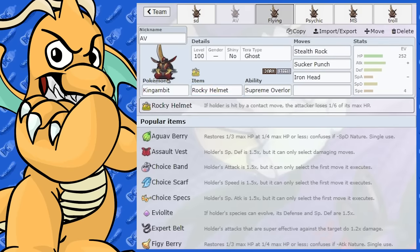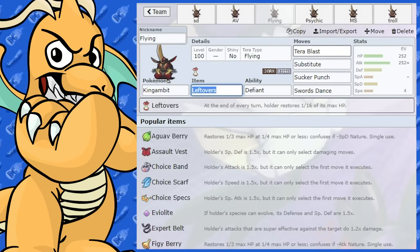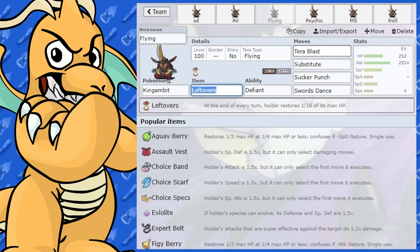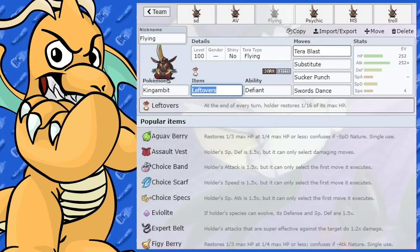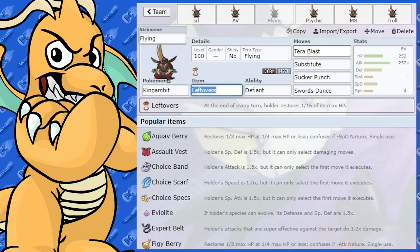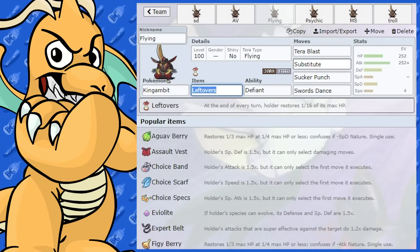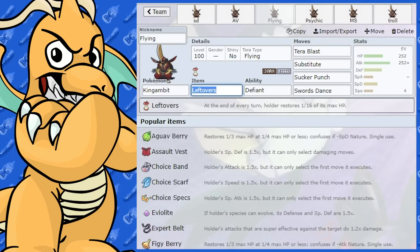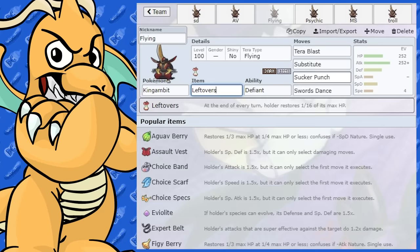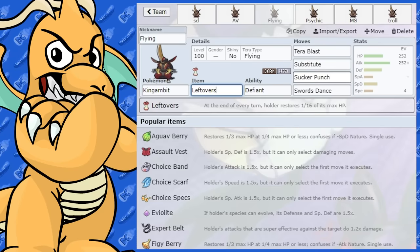We've got a Tera Flying option here too. Quite often you see Fighting-type moves a lot, so this is another way to get around that with Tera Flying, which would be cool — though you're a little sus on coverage. It's more for winning that 1v1. You've also got Substitute, so you could set a sub up and then go for Swords Dance, with Leftovers as the item — so Swords Dance, Leftovers, then Sucker Punch.